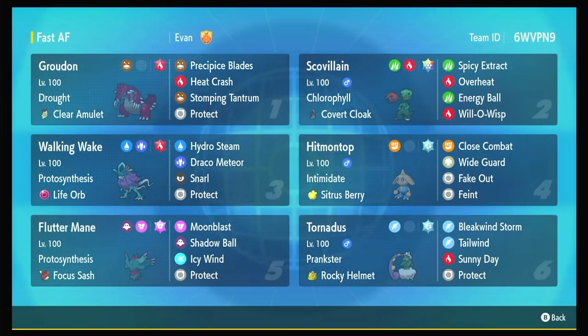He cooked up some hot peppers with Spicy Extract. Spicy Extract is Scovillain's signature move — the target gets minus two defense and plus two attack. Really strange. But we take advantage of Chlorophyll to move first, send that Spicy Extract over to Groudon, have Clear Amulet — which Groudon wants to run anyway due to Incineroar being everywhere. The Clear Amulet blocks the defense drop.